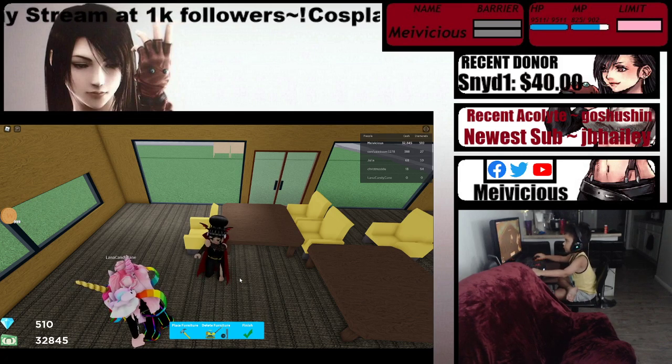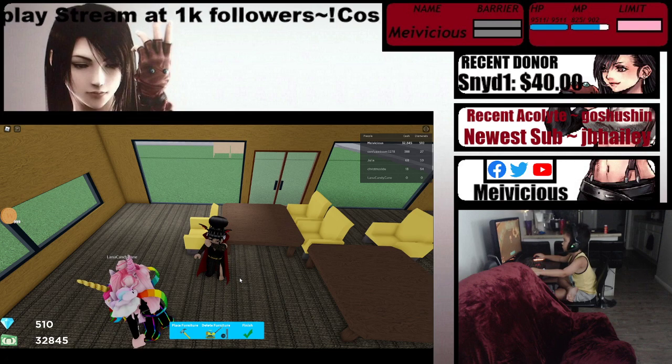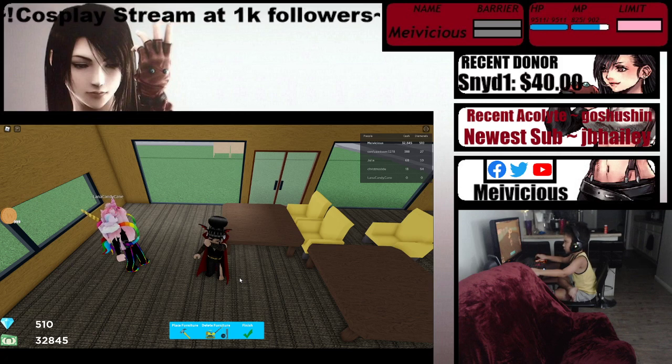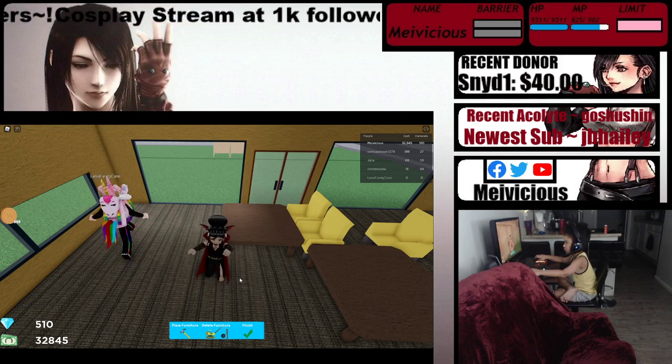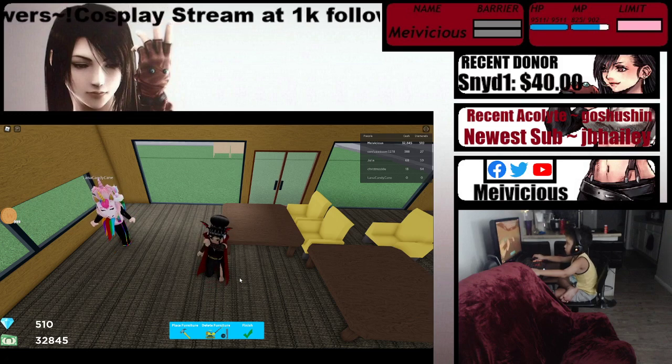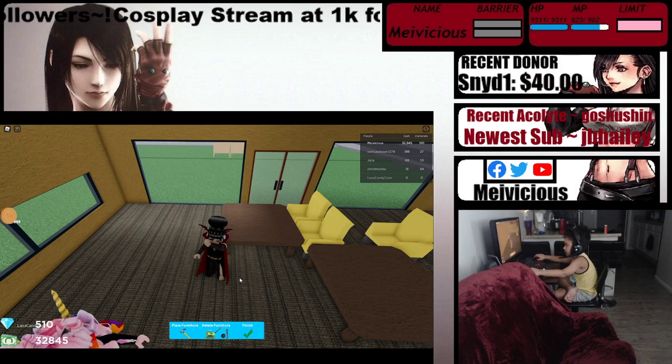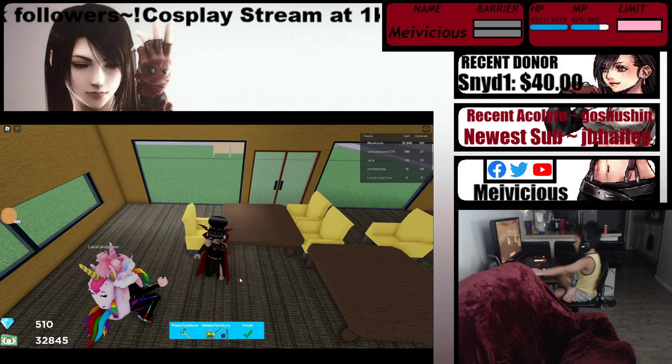Yeah. And then just delete furniture. Click that. And do this one. Store. Yeah. Click that. Finish. And now place furniture. And now you can place your chairs. R. There you go. Oh yeah, see? It's R to rotate. Okay.